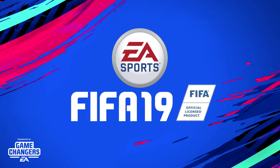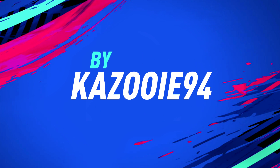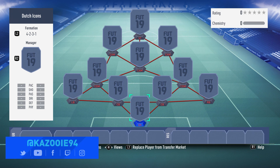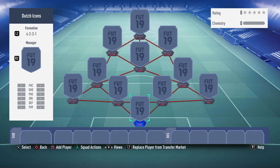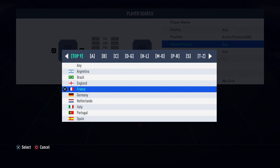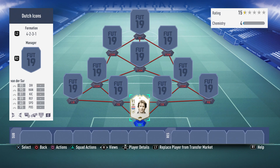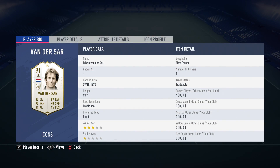Hey, what's up guys, it's Kazooie here and welcome to another FIFA 19 squad builder on my channel. Today I do not have a hybrid skill squad for you guys, but this one is based around the Dutch icons available in FIFA 19. It is built around one specific player — Johan Cruyff — who will be in this squad as well. If you're looking forward to seeing some gameplay with him, make sure to leave a like, subscribe if you haven't already, and turn the notification bell on so you don't miss a single upload.